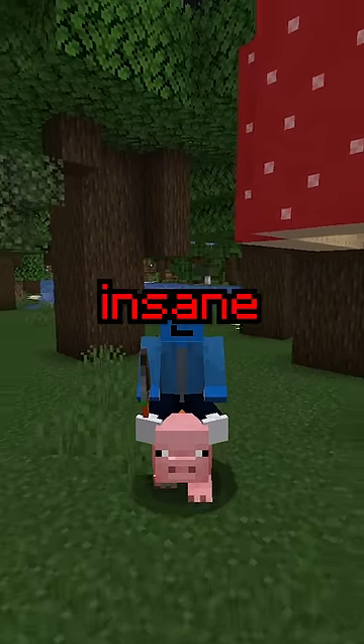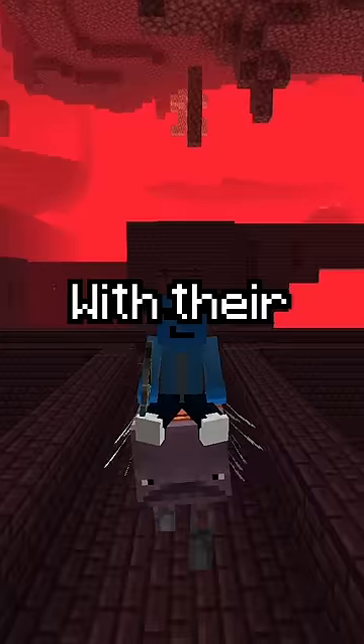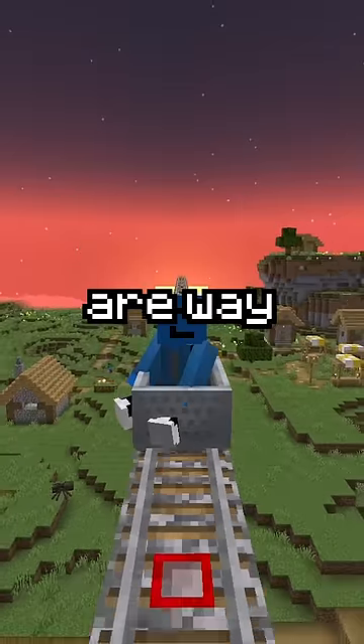However, Mojang just announced 8 insane new features. First, the boring stuff: Mojang is planning to rebalance mob spawning, with their reason being to make the game more challenging and allow mob farms to be more effective. However, the other features are way crazier.